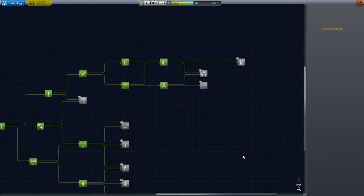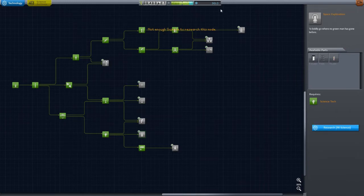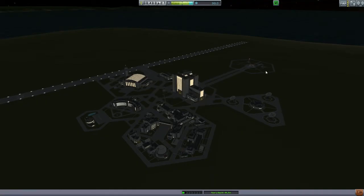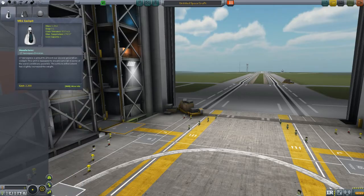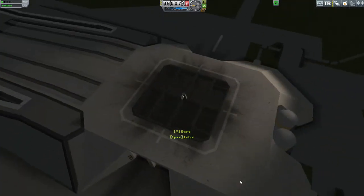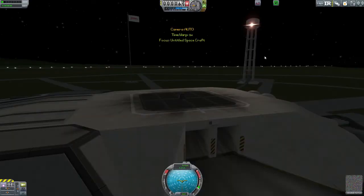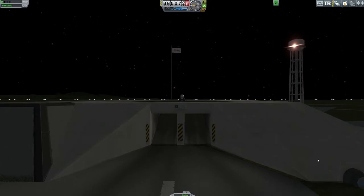Just because this is technically a different save than the one in the first two episodes, I have not collected a surface sample from directly on the launch pad yet — just because of technicalities here. Oh no, I've collected one from directly on the launch pad, I haven't collected one from the Space Center. Alright, game crashed — no big deal. We're just going to hop back on the launch pad and hopefully be able to EVA this time without crashing the game.